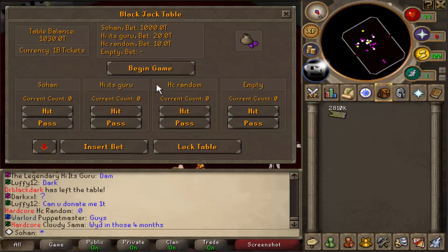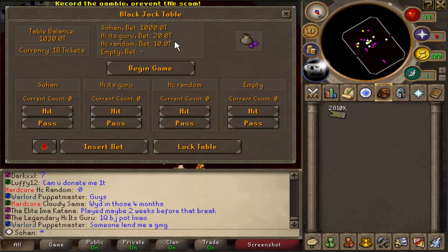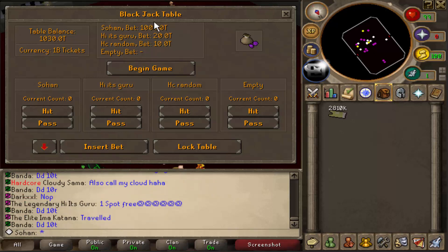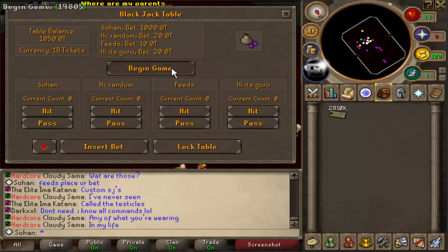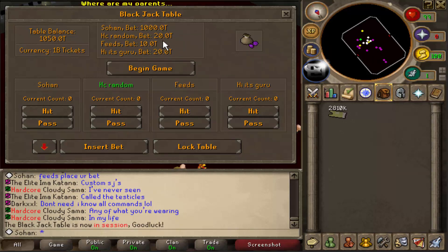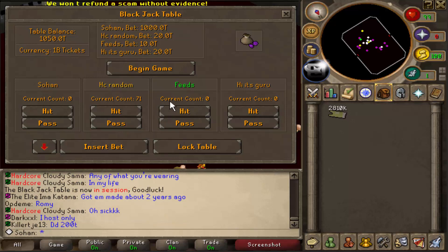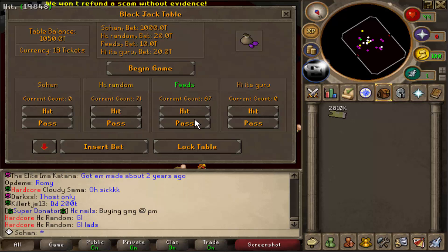I put in like 1000 trillion as the max bet. Basically, players can only get double what they put, so this is the maximum bet. Two people put in 20 trillion and the other guy put in 10 trillion. Let's begin. That guy stayed on 71, this guy's got 67 — and he busted! So I automatically get that guy's money unless I bust myself.